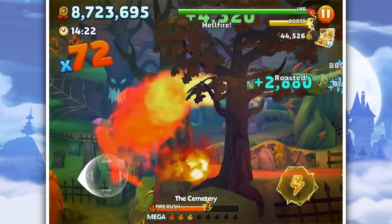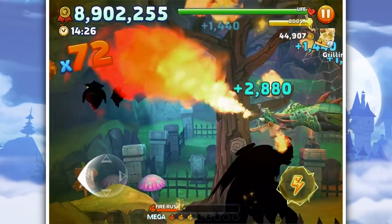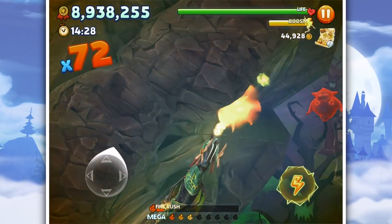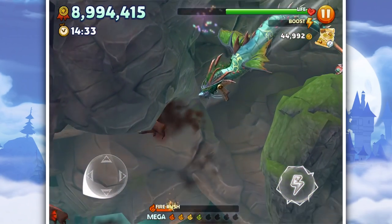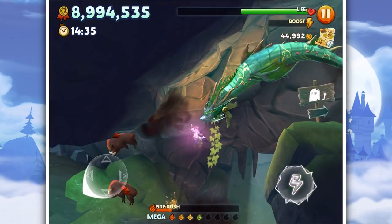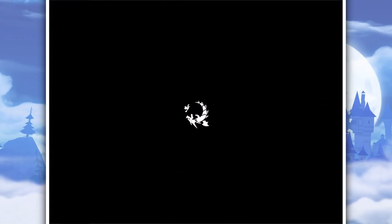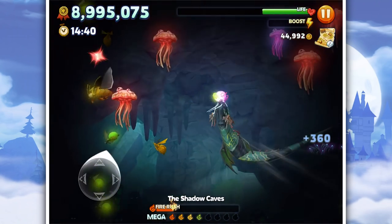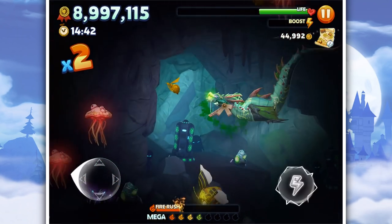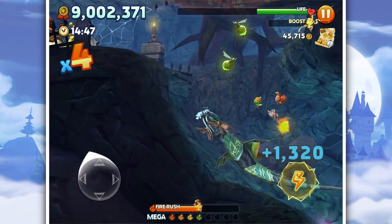We're going to go down below just to make sure we don't lose that times bonus. Burn all of this. There's nothing here and there's lots of farts - there needs to be a pet that just makes you immune to farts because they're so annoying. This is where we die probably, as long as I can weave my way around all these jellyfish that are somehow out of water. Don't know how this makes sense.